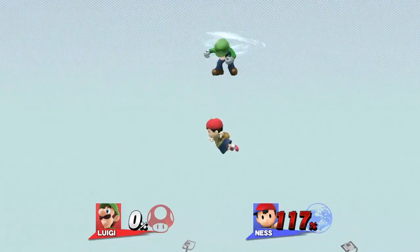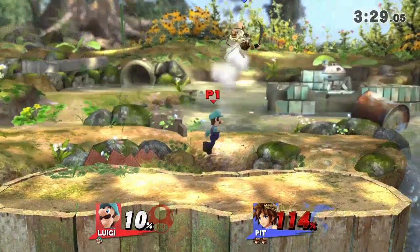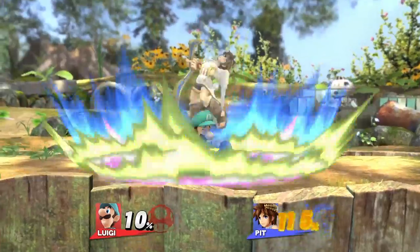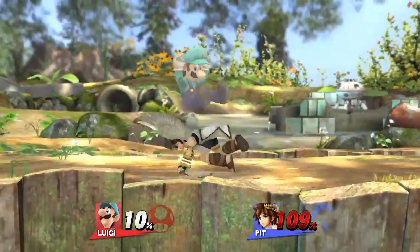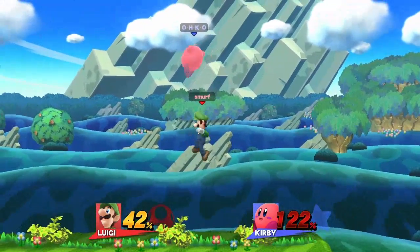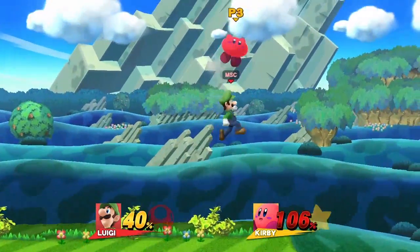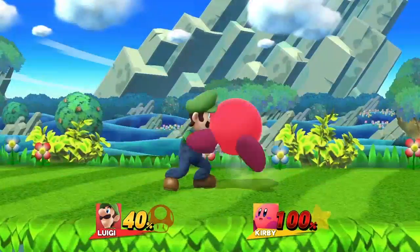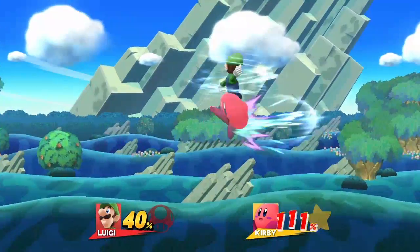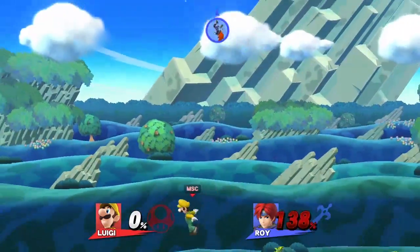All characters can now air dodge at their respective kill percents. Down throw to down B can still work, but it's now a rock paper scissors situation. At kill percent, after a down throw, the opponent can either air dodge, attack, or jump. To counter the air dodge option, you'll have to bait it out by waiting for it, then do a hovering cyclone so that they fall right into it. If they predict you're doing this, they could throw out an attack to counter you, in which case you should go right into the rising cyclone. If you're fast enough, you should catch most attacks before they come out. The immediate rising cyclone will also catch their jump option.